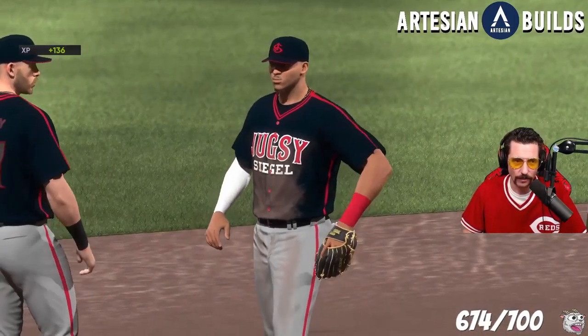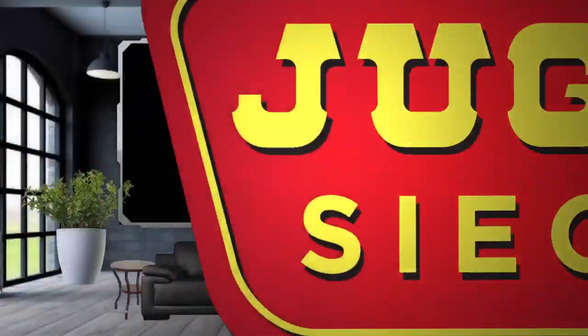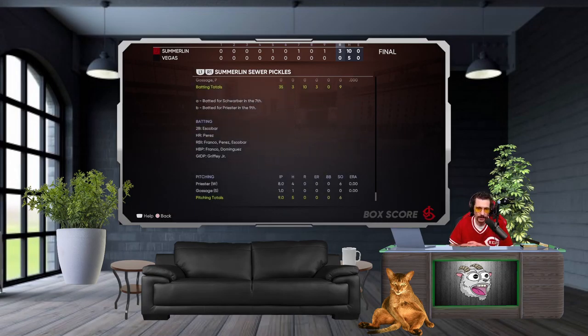Man, how big is that win right there — what a turnaround, what a bounce back from Quinn Priester. Huge huge huge. Let's get into the box score: Wander Franco one for four with a RBI, Trevor Story in his debut one for four — I like this swing even though he struck out once. Chipper Jones two for four. David Ortiz oh for four. Dominguez one for three, Griffey oh for four with three strikeouts. Mike Trout had a day — two for four. Schwarber oh for two, then the platoon — Perez came in, that was the difference, hits one off Soto in the seventh. Quinn Priester even had a hit, Escobar pinch hit double drove in a run.